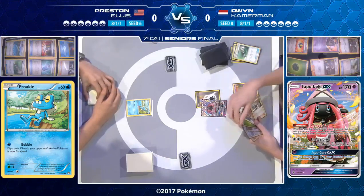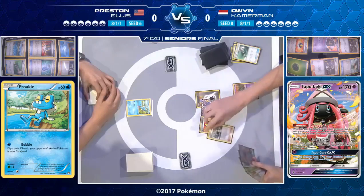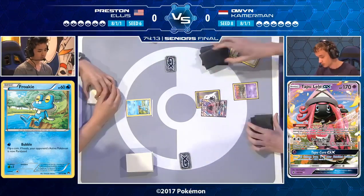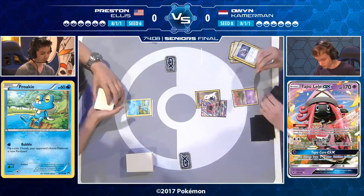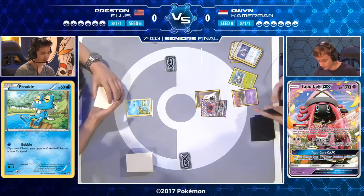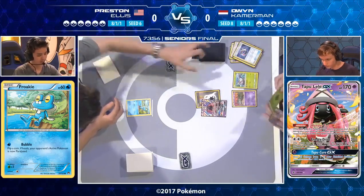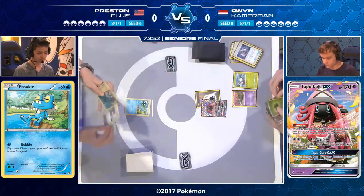One of the things Preston has to watch out for is Garbodor, the ability-locking Garbodor. Owen gets a Trubbish down right away — he plays two copies, which is good news. The prize cam reveals there are two Guzma and one of the Garbotoxin Garbodors in his prizes. Preston is going to need Field Blower to get rid of them. He plays three Field Blowers — one is in his prizes, so he has access to two.